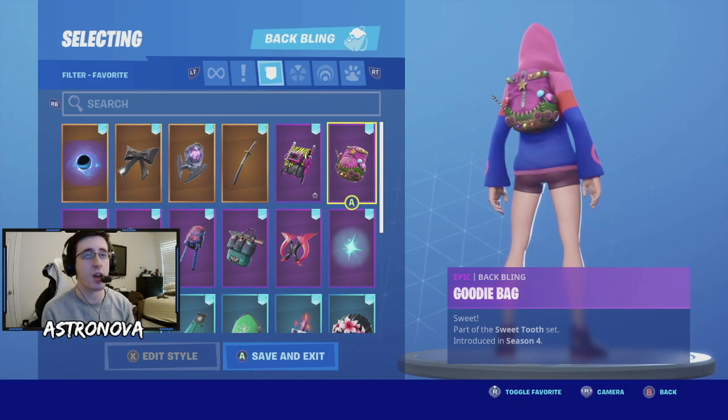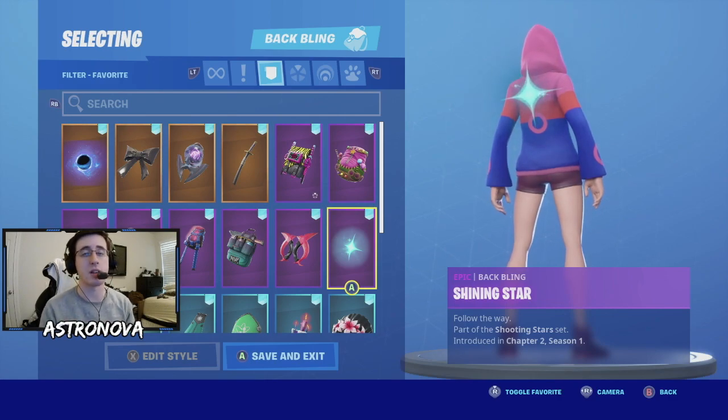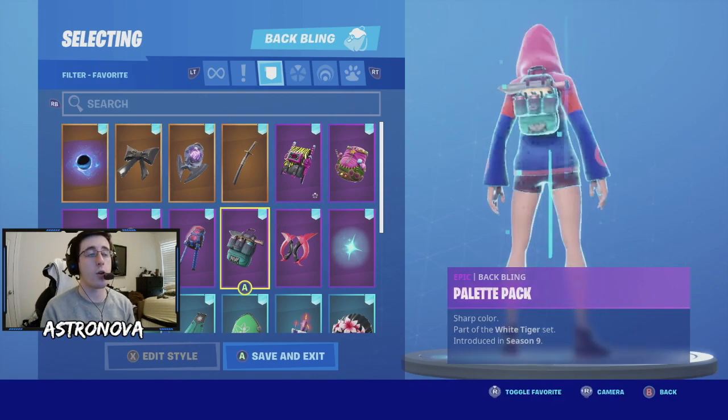For our next one, which I like a lot because it has a lot of contrast to the skin, we have goodie bag. Our next one, which is really one of my favorite back wings in Fortnite, is shining star. Next up we have scarlet eggs, and I think this really goes well with Iris.